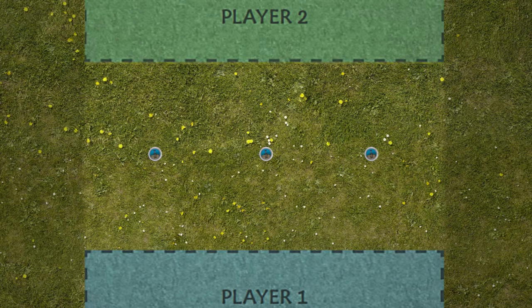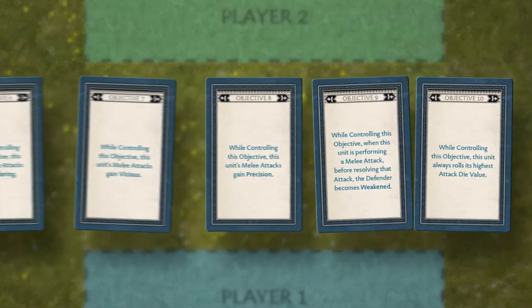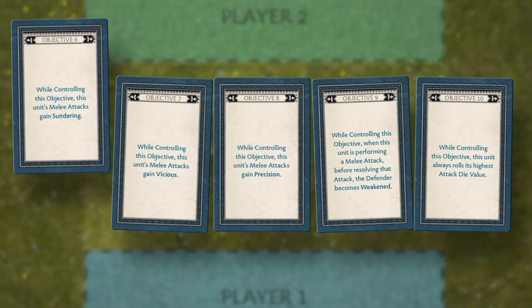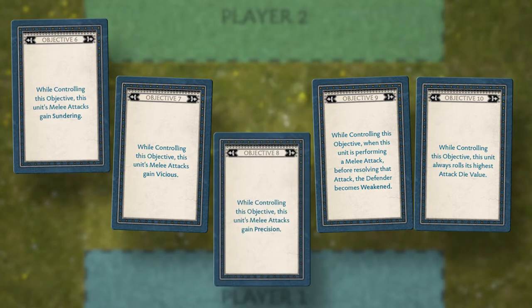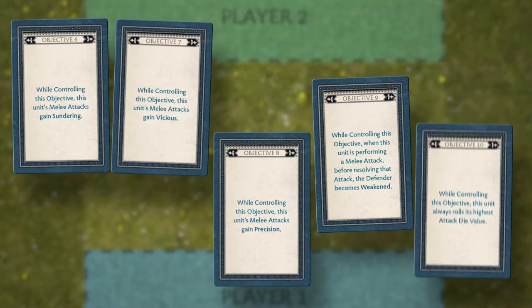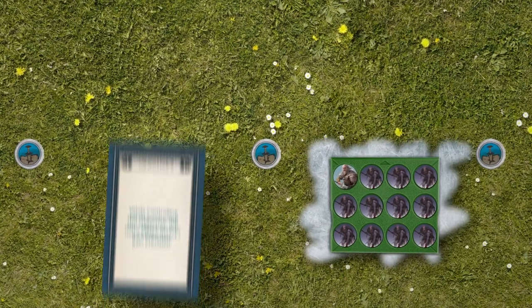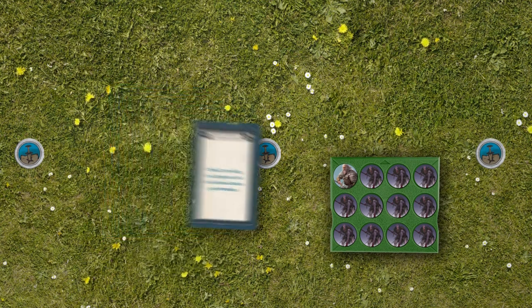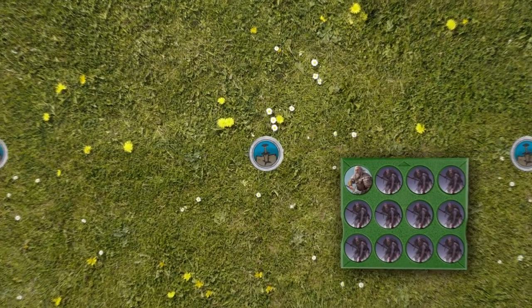The Clash of Kings game mode has the following special commander rules. First, take objective cards 6-10. Before deployment, beginning with whoever is not the first player, players will alternate selecting from these objectives until each player has selected two. During the game, when your commander's unit activates, you may select one of these cards. Until the end of the round, your commander's unit gains the effect listed on that card, as if you were controlling an objective. Each effect may only be used once per game.